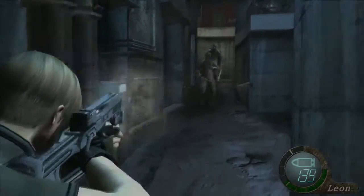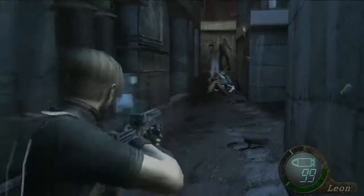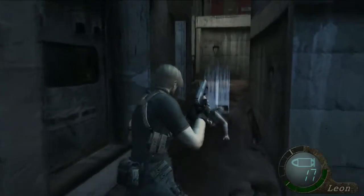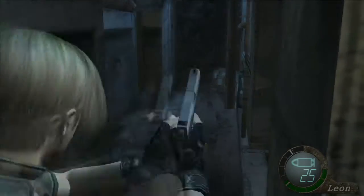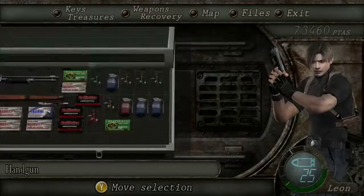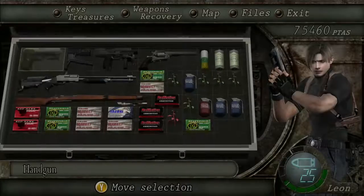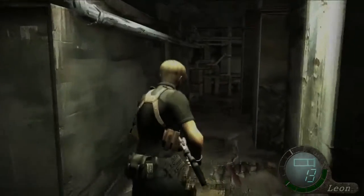Take out the archer first. I really just want to shoot these guys in the knees because I don't want to burn all of my TMP ammo in here. Once they're down, just head through the door at the end. Now we're in the kitchen, so I'm going to pull out my shotgun because almost everything in here is exclusively close range until the end.